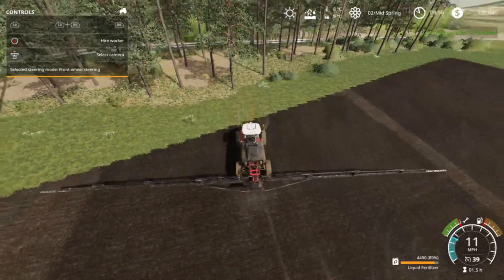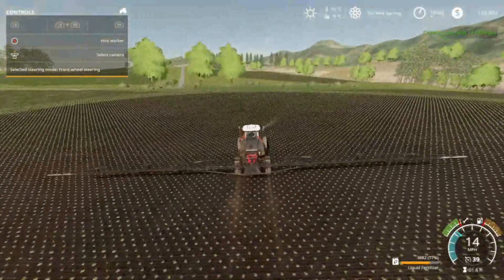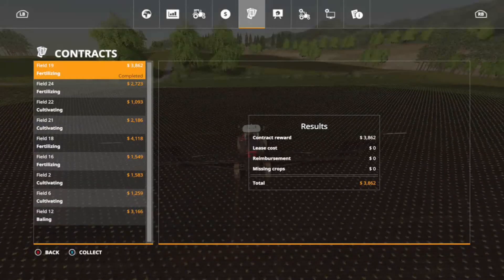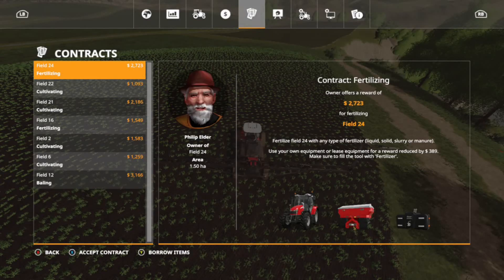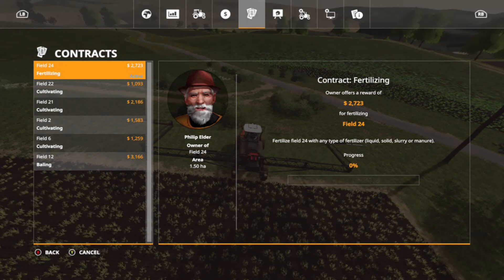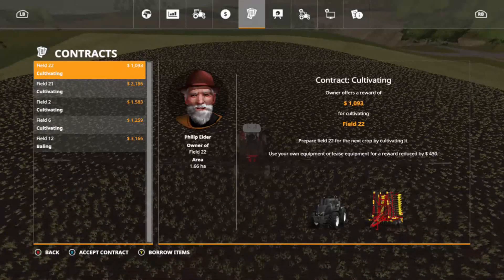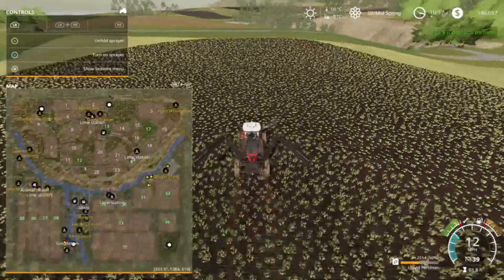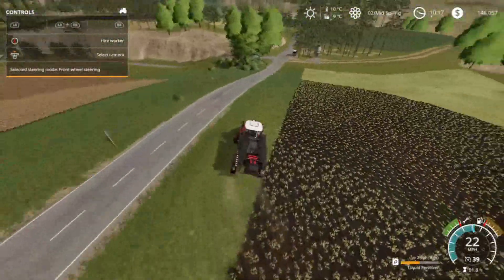End of job number one - we can still see we've got 89% capacity on the fertilizer spreader. End of job number two - we're at 77%. End of job number three - we're at 64% capacity, raking in the cash. End of job number four - we're at 52% capacity. And here's the end of job number five - we just did every fertilizing contract they had in one load and we still have 50% capacity left. We could probably do 10 fertilizing jobs in one load - that is fantastic!